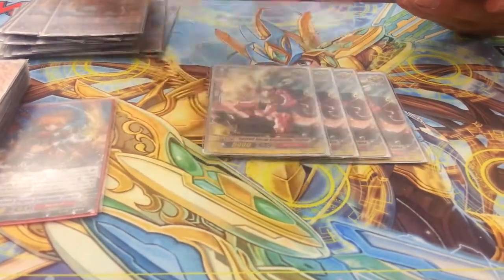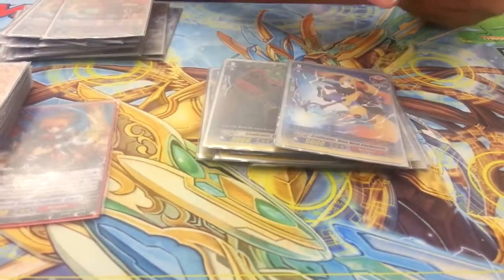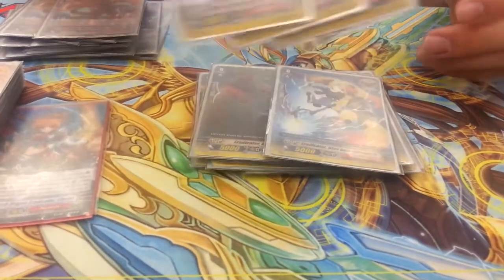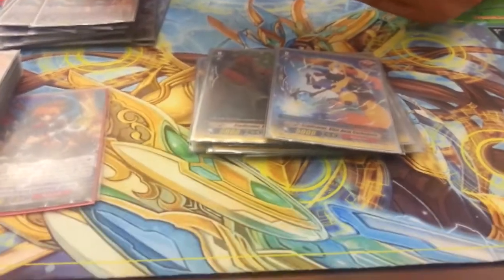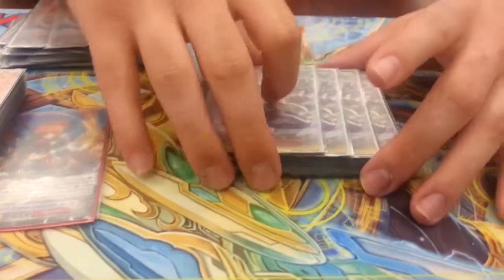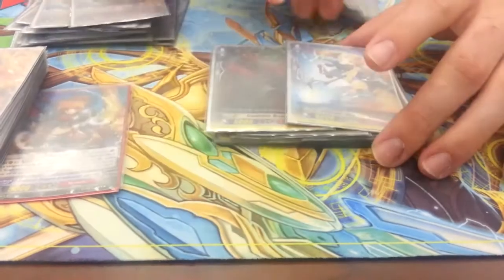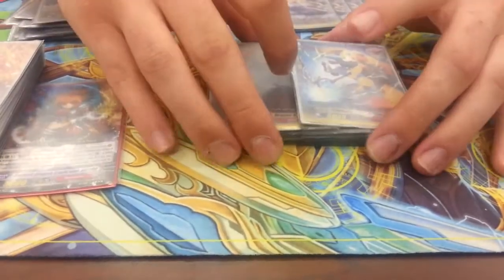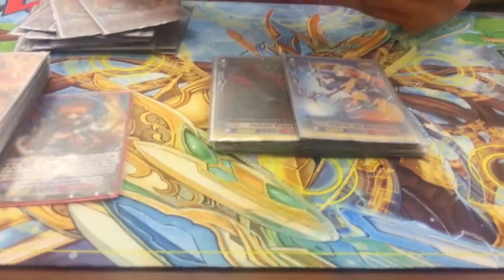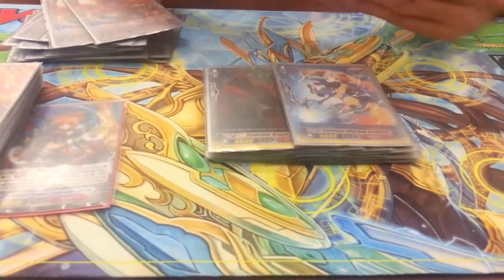And then triggers — I do 7 crit, 5 draw, and 4 heal. I like the draws more because, like I said, Eradicators normally don't have a good hand size. So I'll generally keep at 5 draw. You could do 6 if you want to keep it a little more defensive — I've seen people do it, it's not that bad. Usually with Eradicators players go aggressively, so they'll do more crits than draws, but I like the draws better.